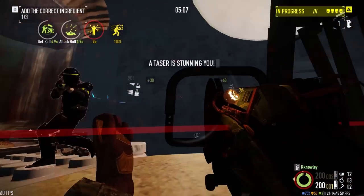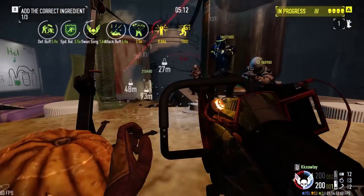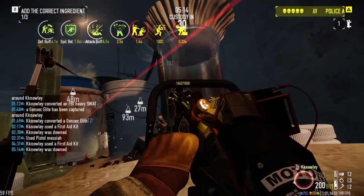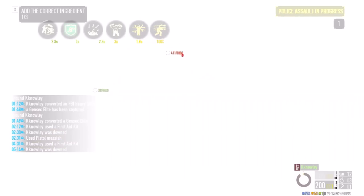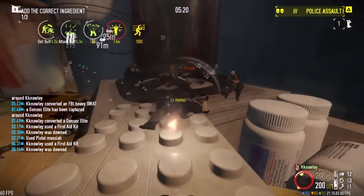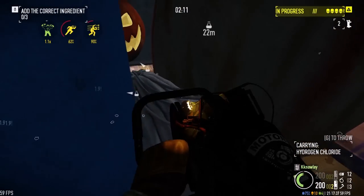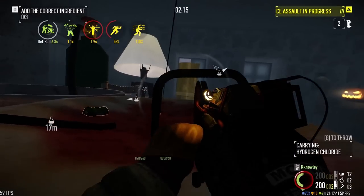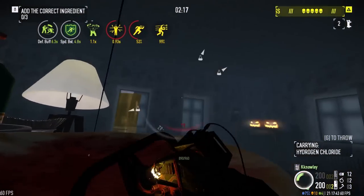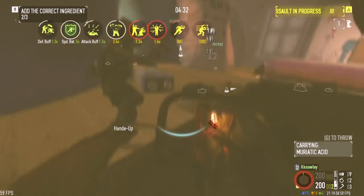Despite the clear lethality of this build, sometimes Lab Rats just ruins you with miserable spawn luck and its wild map layout. Snipers were pretty much out of range for me, making it a lot harder to stay alive on the far side of the heist. Especially when paired with those pesky tasers, it was almost always curtains. Keeping those ingredient bags on the spawn side of the map was really important. Fortunately, I was aware of the super-secret killer shortcuts from last year, making it easier to traverse the map and secure the chloride and caustic soda. After somehow staying alive through this mad scramble, run 4 was lucky to be the one.